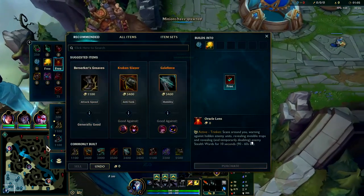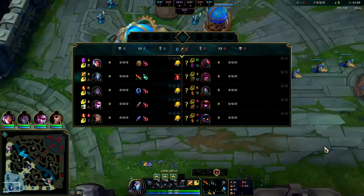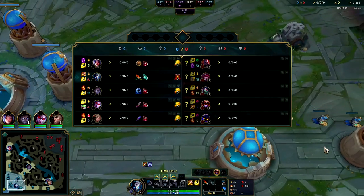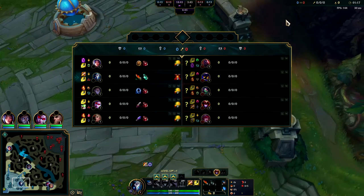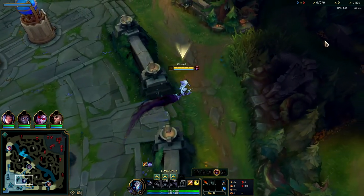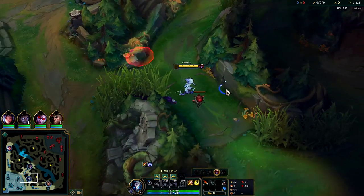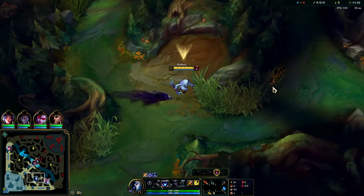I've been seeing a lot of Veigar support and Brand mid lately. Overall on Kindred, you're gonna struggle against things that have point-and-click dashes — like Xin Zhao, he's super tough, Jax is tough, Warwick can be challenging as well if he gets into auto attack range. Anything that can close the distance on you is gonna be very challenging.